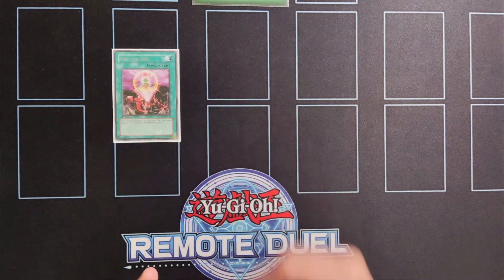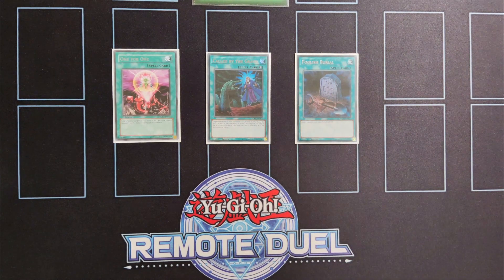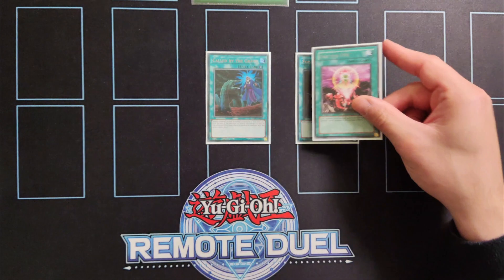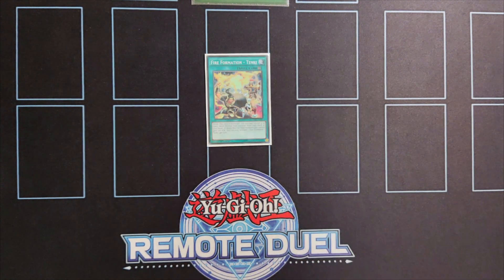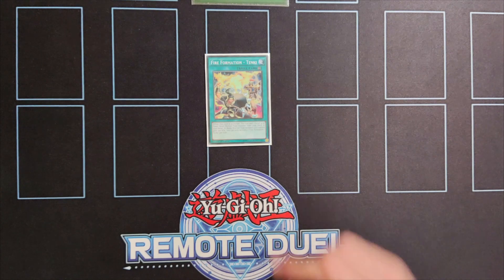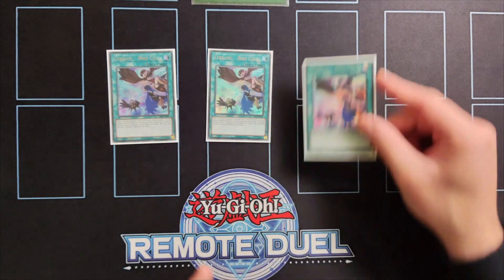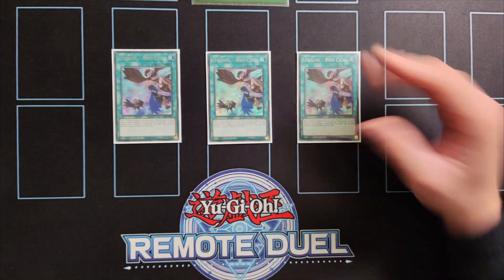For the power one-offs we're playing one copy of One for One, one copy of Called by the Grave, and one copy of Foolish Burial. One for One can be a one-card starter if you send a Lyrilask or Tribe Brigade card to the graveyard, while Called by the Grave deals with Phoenix Enforcer and your opponent's Droll & Lock Bird. For consistency we're playing one copy of Tenki — it acts as an extra copy of Fractal — and of course triple copies of Lyrilask Bird Call.